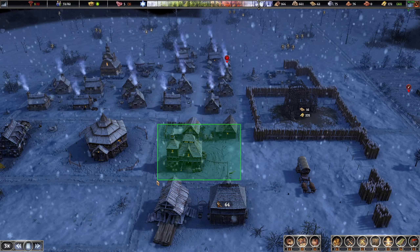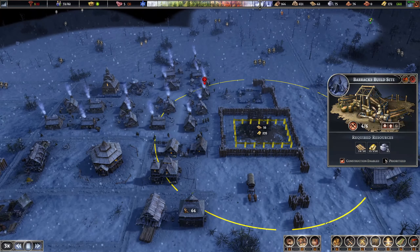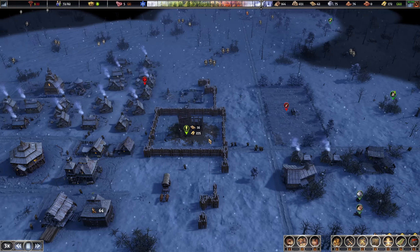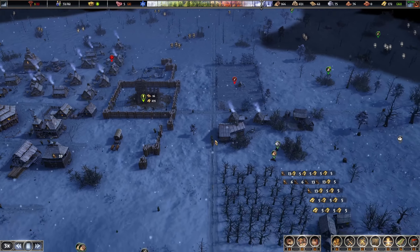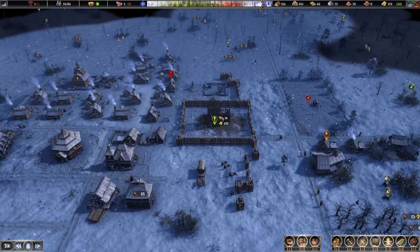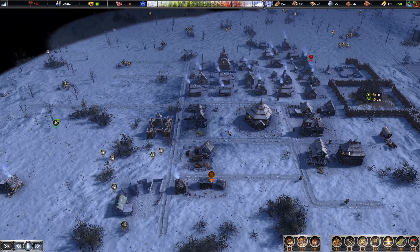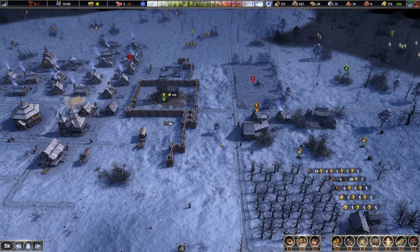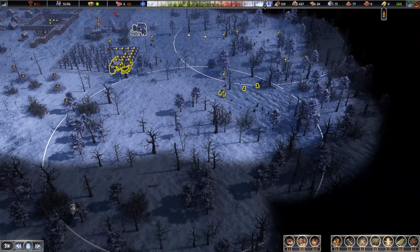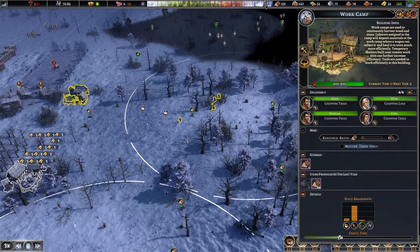We'll build our first commerce section right here. We need a lot of gold for these barracks, but I'm going to get it up — it's a very good defensive unit early game and allows us to coordinate attacks. We've almost got our first forest done, just need to keep cutting down all the trees we possibly can.